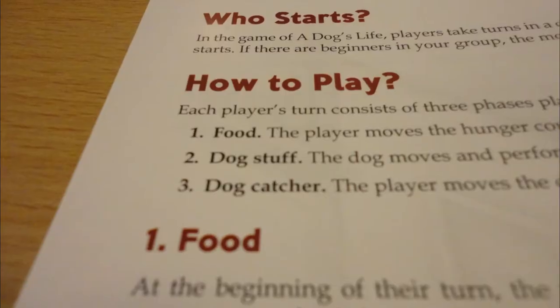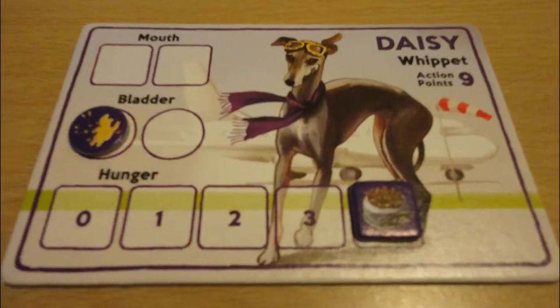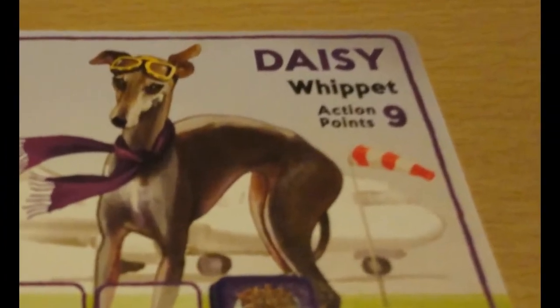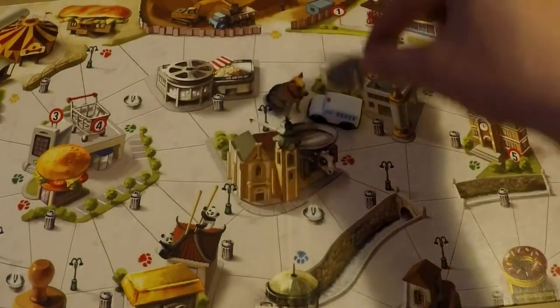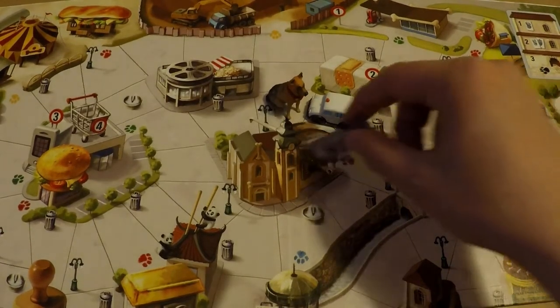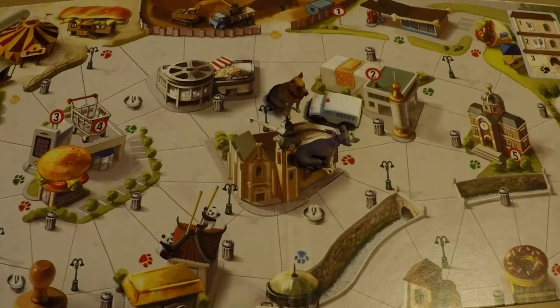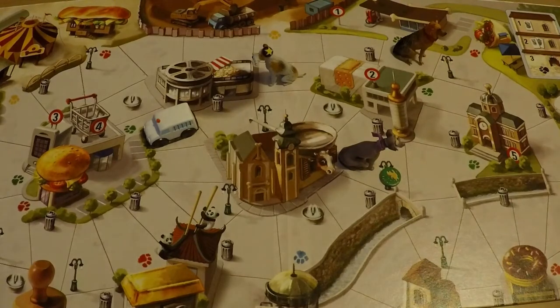Next is the dog stuff phase — it's actually called that in the rule book. This is where you spend action points to do things. Each dog has a different number of action points as shown on their player board, and each action takes one point. The first action is to move one orthogonal space. You can move through but not land on other dogs and the dog catcher. Restaurants, newsstands, and delivery addresses count as a space — you enter and exit through the paws printed on the board.